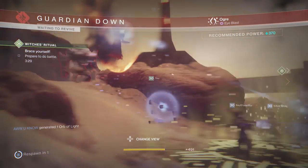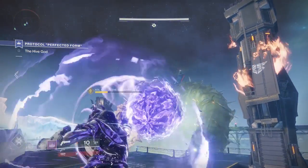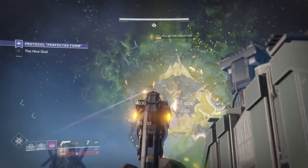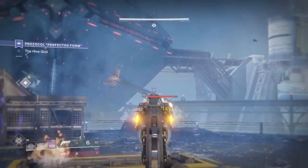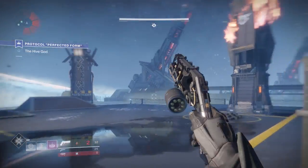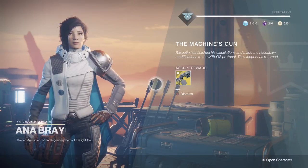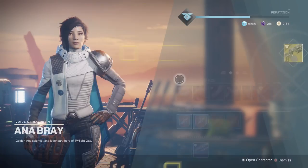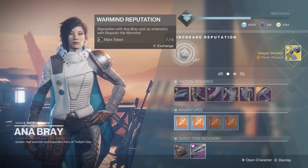Once you've grinded through that, you're on the very last step — a campaign boss fight at power level 360. Don't be alarmed by 360; it's pretty easy with a fireteam. Just use rockets, linear fusion rifles, and Valkyries and it's a complete cakewalk. It's a little tough solo but definitely not impossible. After that, head to Ana Bray and the Sleeper Simulant is yours. This is way more of a grind than it is difficult — the only hard parts are remembering to have your weapon out at the end of a strike and finding guardians leveled enough for Escalation Protocol.